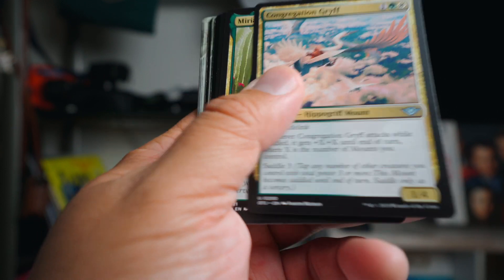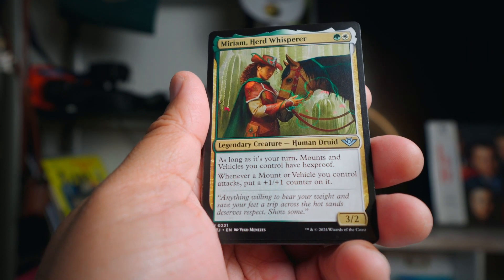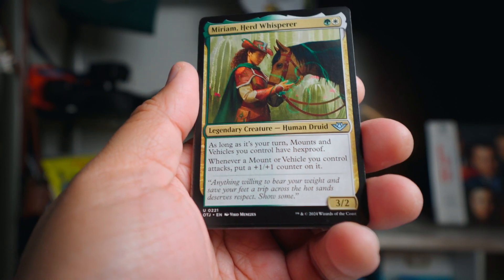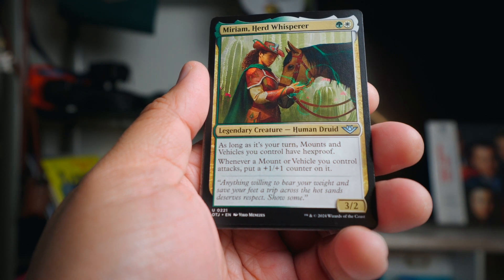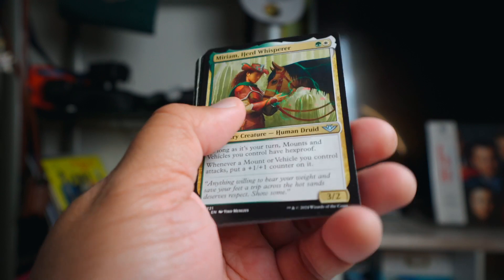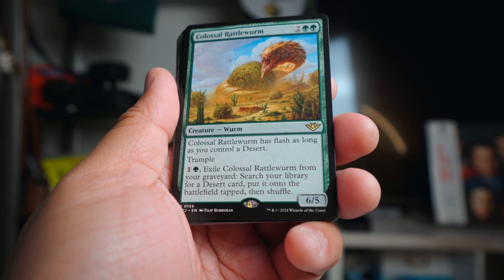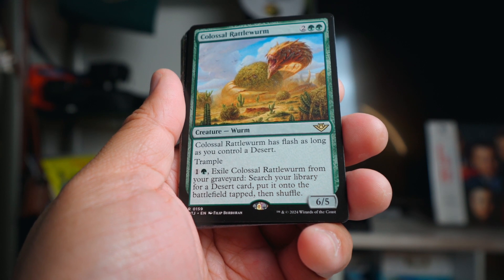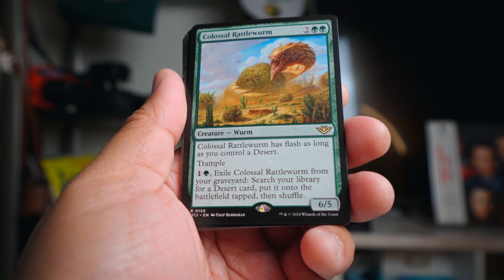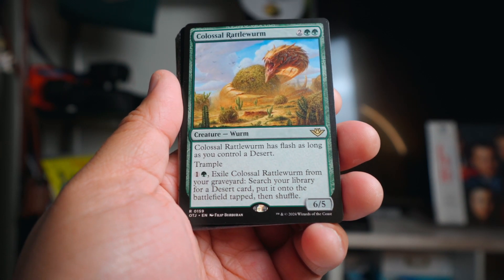Miriam Herd Whisper is a really good card for mounts - a three-two that gives mounts hexproof, and when they attack those mounts get a plus one plus one counter. Really sweet - wish I had more mounts. The big rare I got in green is actually really good - a two-two for two green with flash as long as you control a desert. I had two deserts in the deck so it never had a problem having flash, and I flashed it in a number of times.